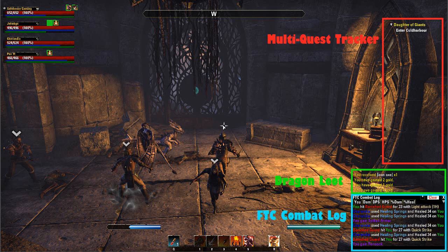Next we have the FTC Combat Log. This is probably my favorite add-on because you don't have numbers ticking over above your enemies or any other way to tell how much damage you're doing or who you're doing damage to — like the heals going on, anything like that. So it gives you info on what's actually going on in combat. It also comes with a DPS meter, your percentage heals, percentage damage and all that. It's really good.